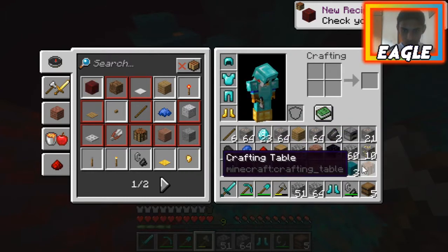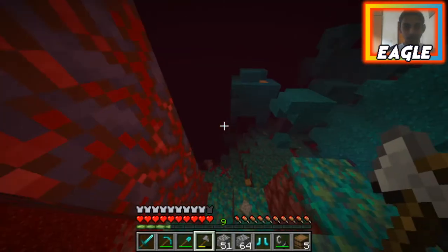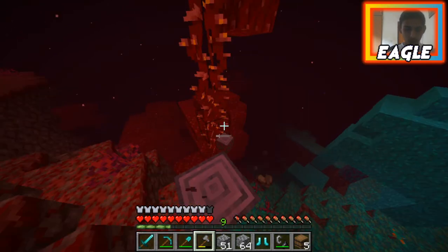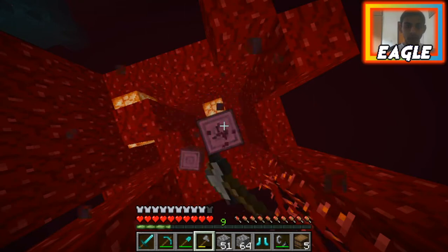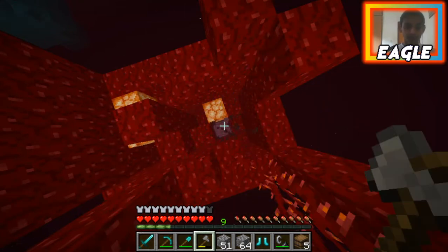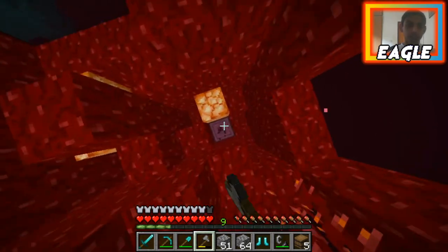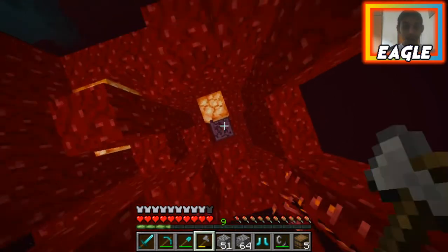I can throw flint — I don't necessarily need it but just in case. Hopefully no hoglin kills me, that'd be pretty bad. We're in 1.16, who cares what happens! I love 1.16, it's one of the biggest updates, and it's not yet over even though the release has come — there's still more things left for us to explore.